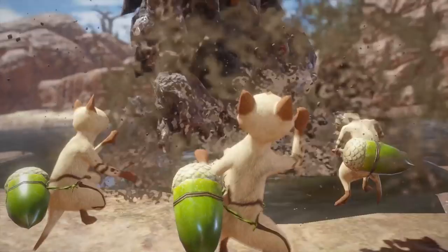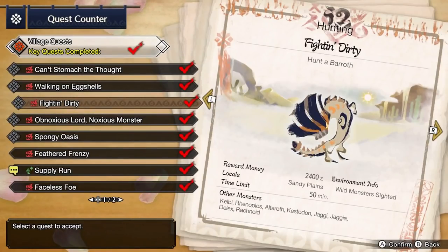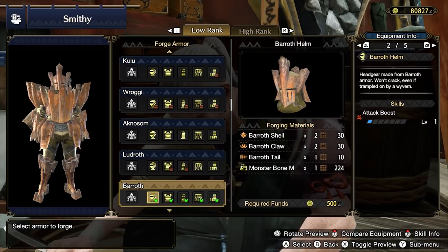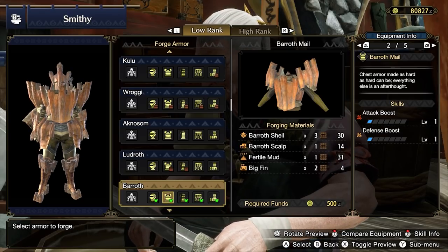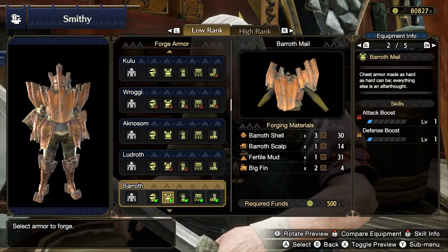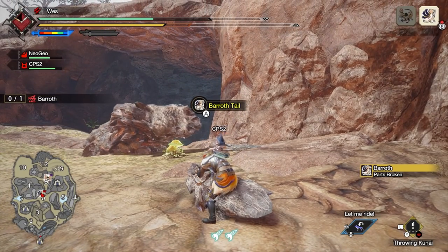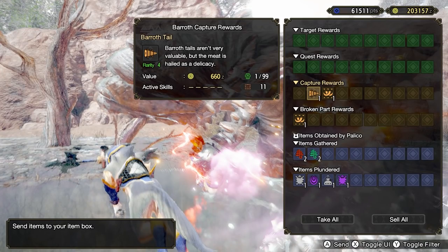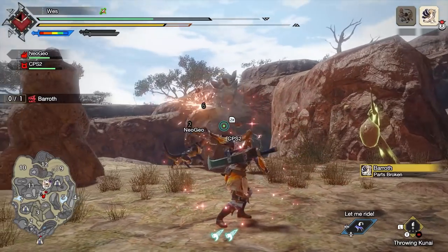Barroth has some strong equipment offerings. Hunt Barroth in the key quest Fightin' Dirty. The Barroth Helm and Barroth Mail are both worth considering for Attack Boost. The Barroth Mail also offers Defense Boost as a nice bonus. Both are worth farming and using. You'll need a Barroth Tail for the helm, so cut the tail if possible, and if not, try to get it via a capture reward. You can always try to slice it off with your Kunai if really desperate.